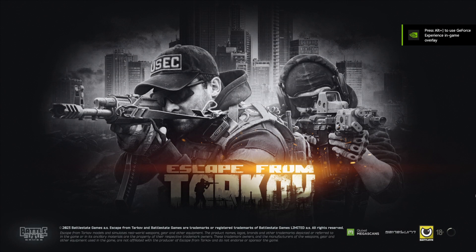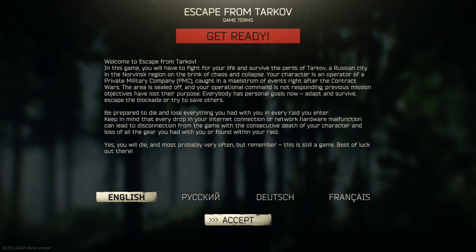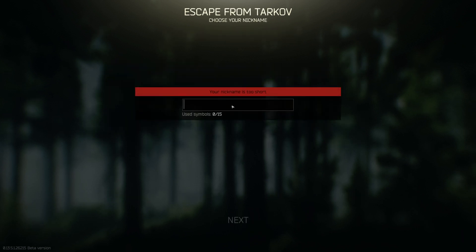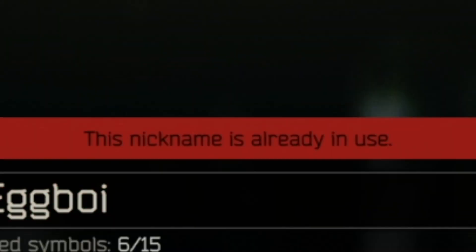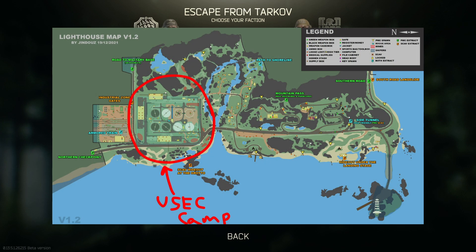Congratulations! You are now playing Escape from Tarkov. You're going to have to make some tough decisions. Choose your language again. Enter your desired display name or username — you can change this once every 14 days, so don't sweat over it. You'll need to choose a faction. During the creation of this video, USEC has a slight advantage because of the USEC camp that exists on the map Lighthouse.